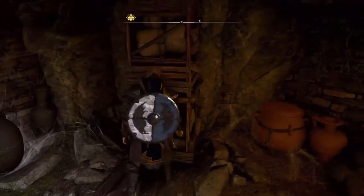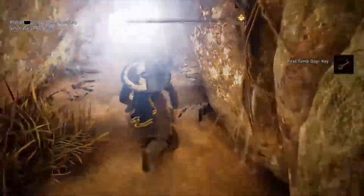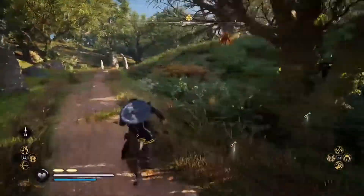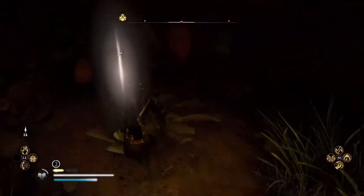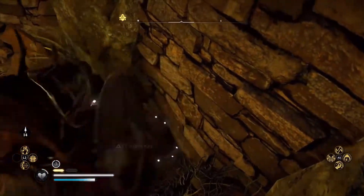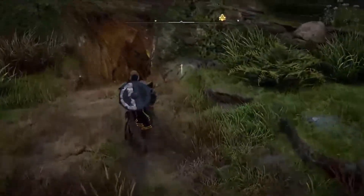You're just gonna run out, head to the right, and follow this road. Break through the door that we just passed. If you run around the hill long enough, you'll see another entrance down here.